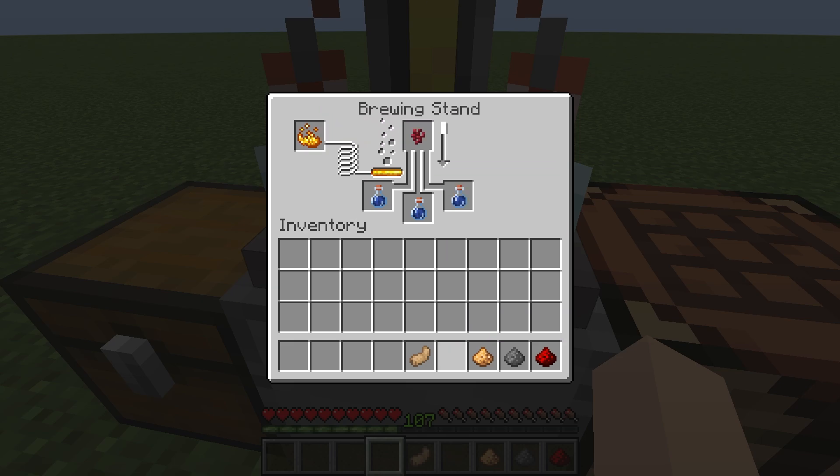Then just add your nether wart and wait for the brewing process. Once that's done you will have an awkward potion. Then just add the rabbit's foot, wait once again, and now you will have a potion of leaping.